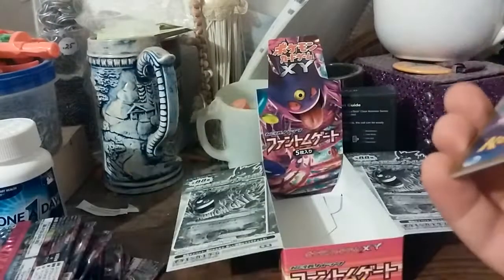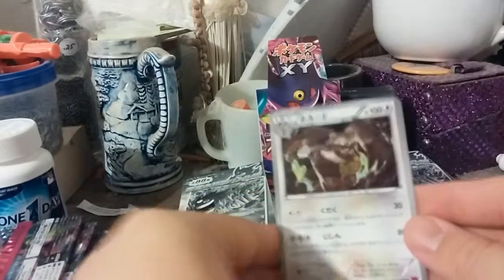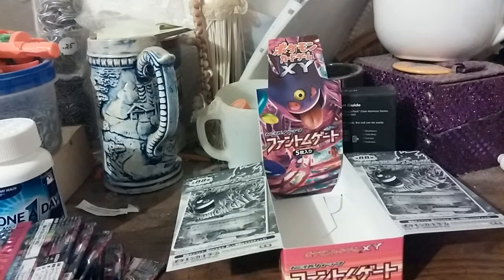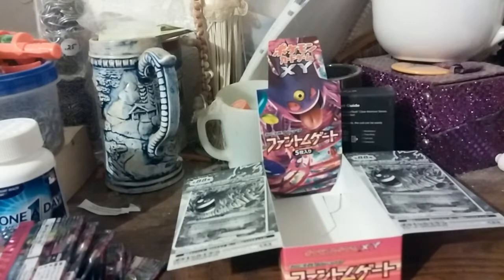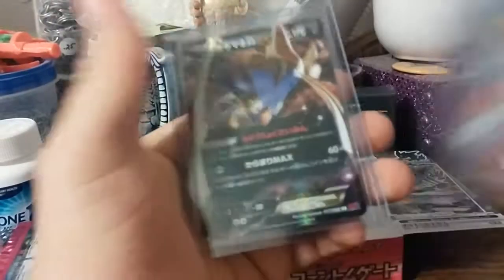And the last pack — do we have some last-pack magic in here? I'm not sure. Honchkrow, Pumpkaboo, Girafarig, Fletchinder, and Diggersby though. Come on, Diggersby. So there that is. Just a quick overview of everything we pulled: one, two, three, four, five — and I'm going to put him in there even though I did put him in a top loader — so six holos, and one, two, three, four EXs.